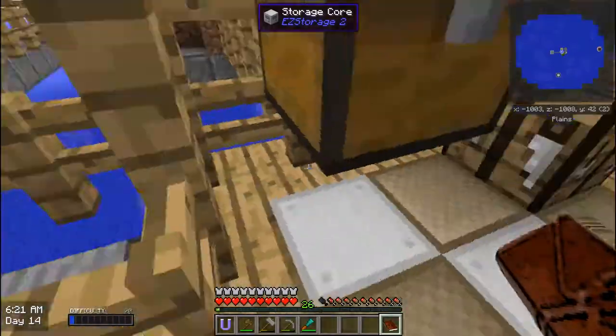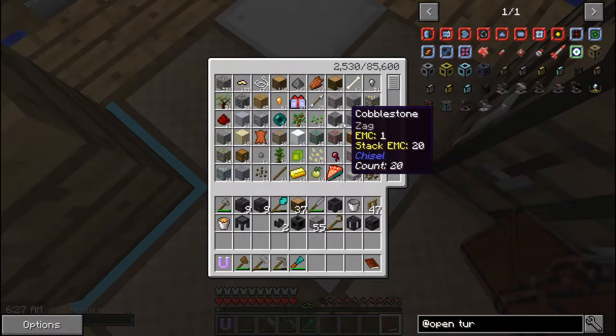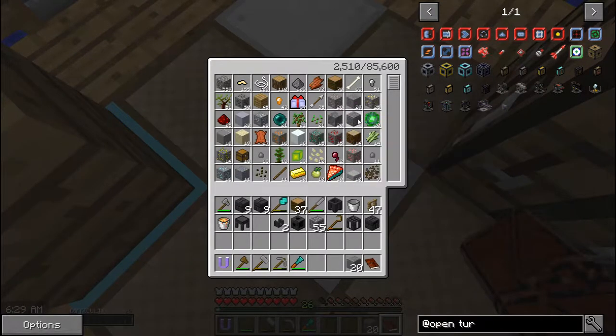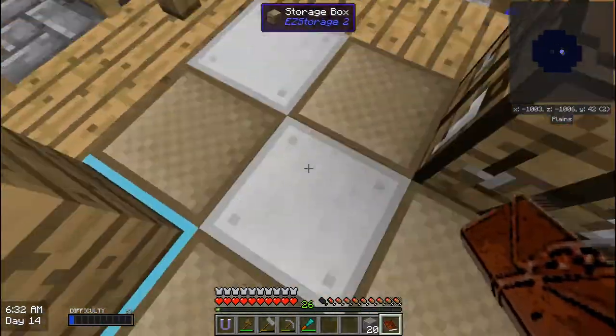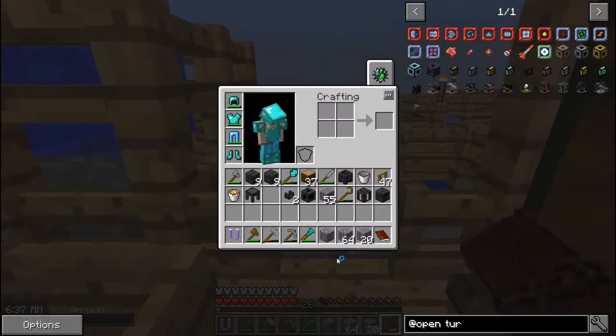I'm going to continue this after we put down the tinker. I want to finish the tinker right now — cobble for the floor. I'm going to grab some more cobblestone, put this away, grab that and let's go. Going to the third island right now — well, this is going to be island number six.